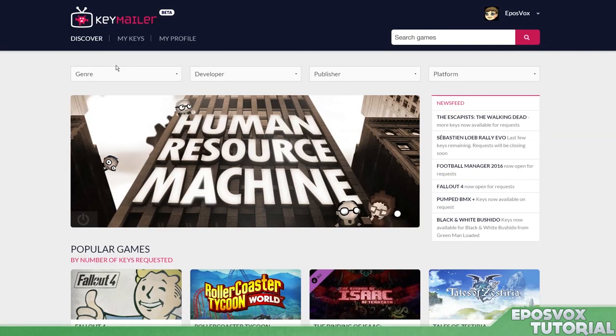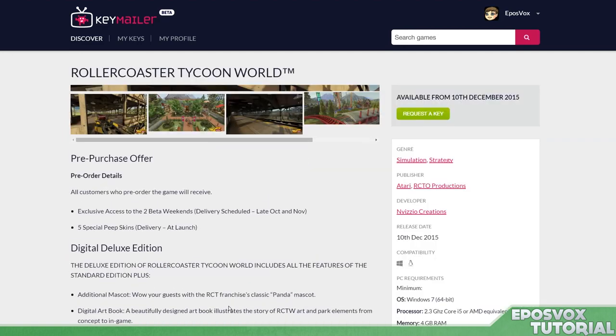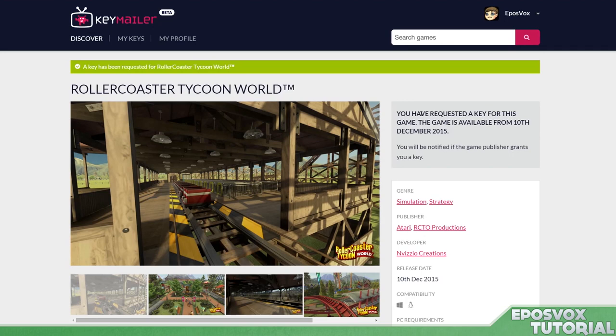On the game list page, you can sort by genre, publisher, developer, and platform once they add more platforms, and find the games that you like. There's also a couple of recommended categories on the homepage, which includes that popular games list, as well as upcoming games and ones that just launched, things like that.